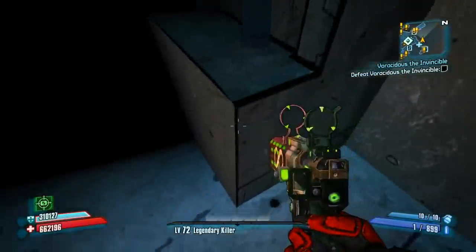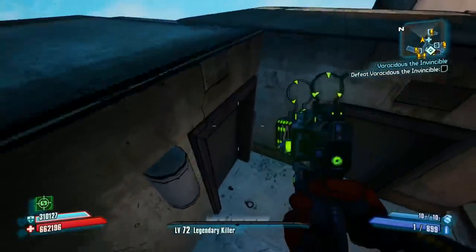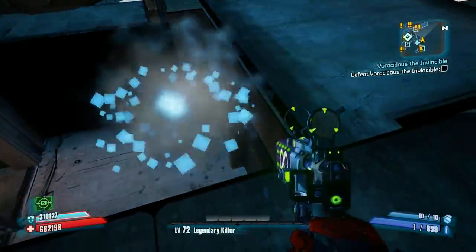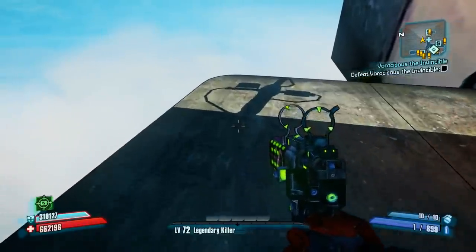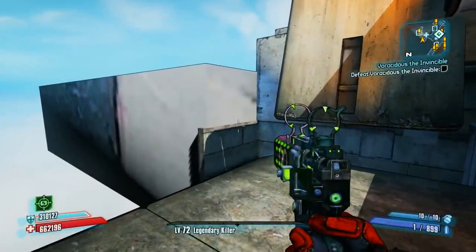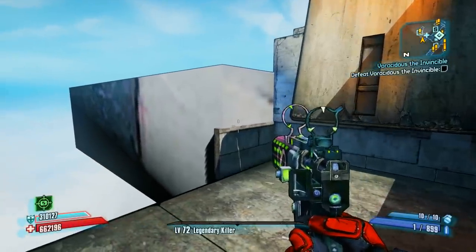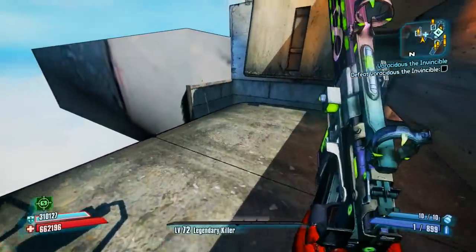So what you want to do is go up onto this corner, then jump on top of this door, and hop right up. Very simple — corner to door to up here. You're already outside of the map. Now the next part is where I'll probably mess up: we're going to be jumping over into Marcus's room.